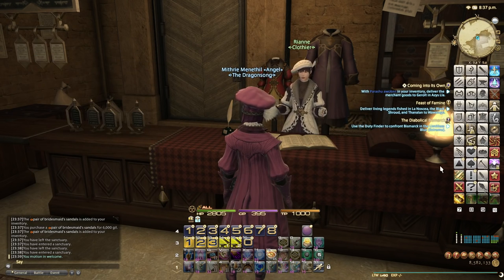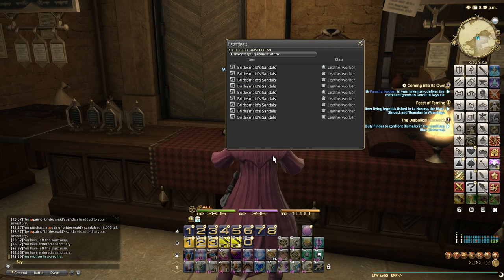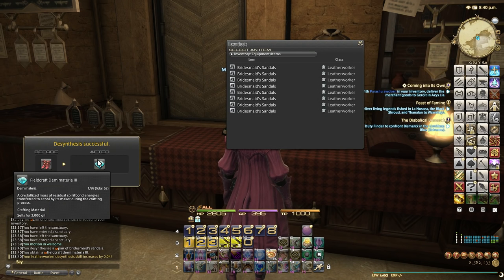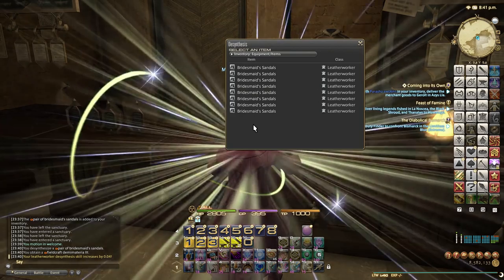De-synth them — easy. They've made it way easier to do now. There you go — one Fieldcraft Demi-material. That's a good example. Let me just show you what I've been doing for the last hour to try and make some money.